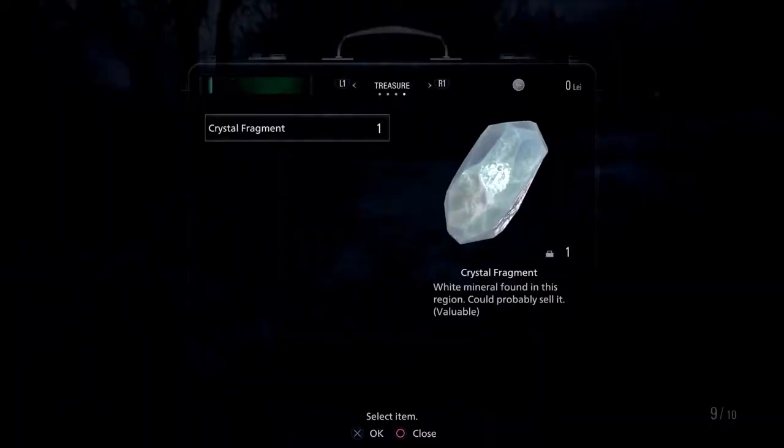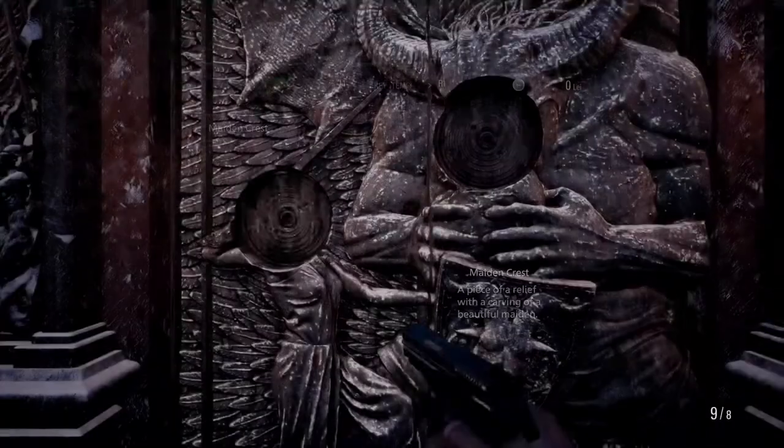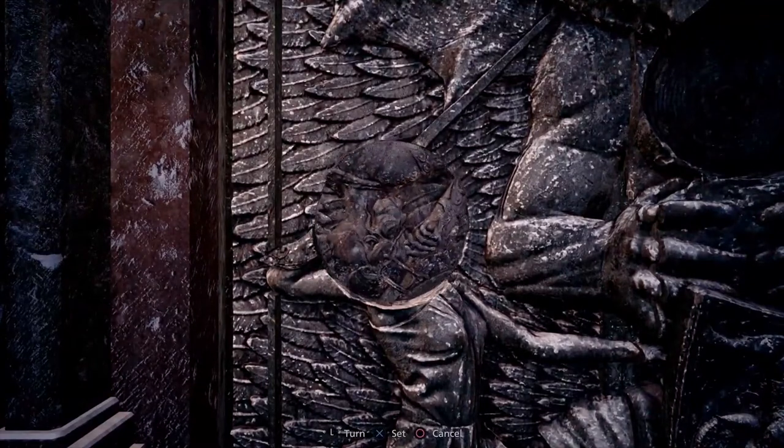You also have key items as another tab that shows you the most important items you will be using at a later stage for some puzzle — in this case it was the door to the castle. I like how they divided it and made it much simpler for anyone to use.